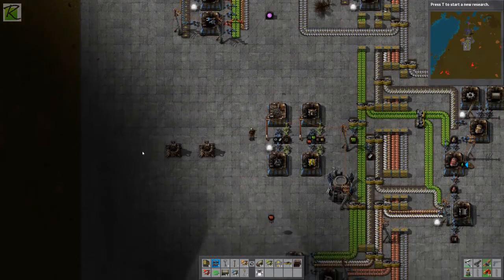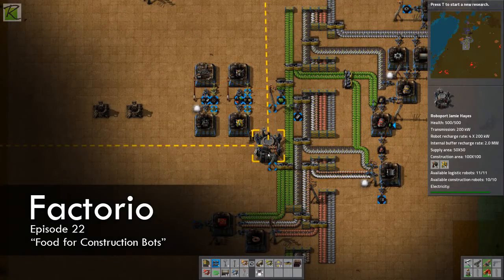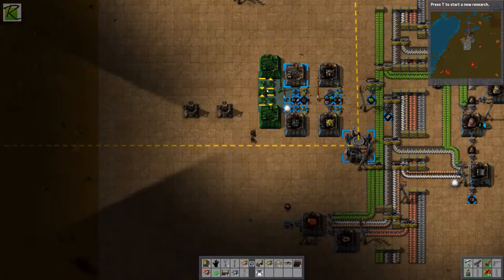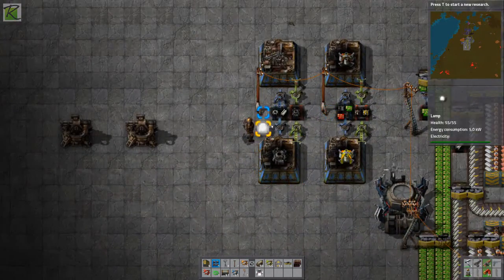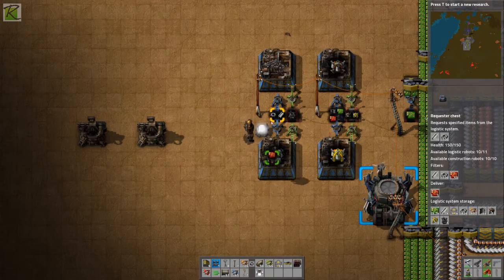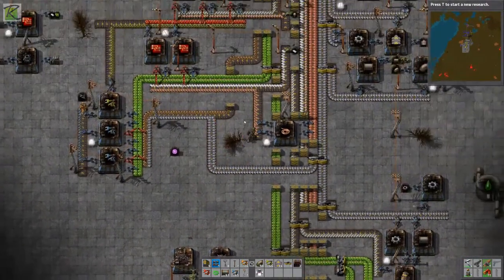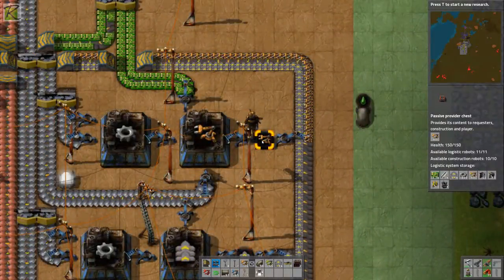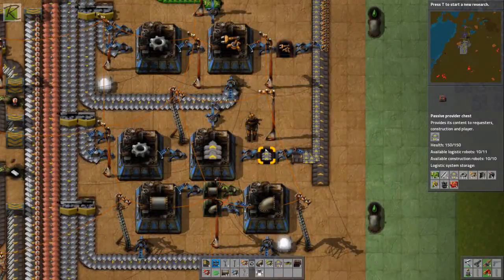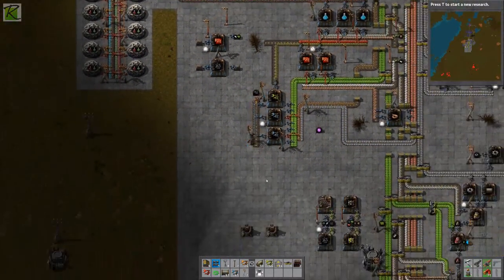Welcome back to Factorio. In this episode I'm going to get construction bots going. I already have 10 construction bots in the system and a blueprint that tells them what to build. The blueprint requires inserters, passive provider chests, requester chests, quick inserters, smart inserters, assembly machines, and power lines. I've already added regular inserters and conveyor belts into provider chests since I have this roboport up here.